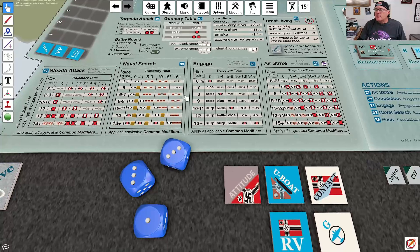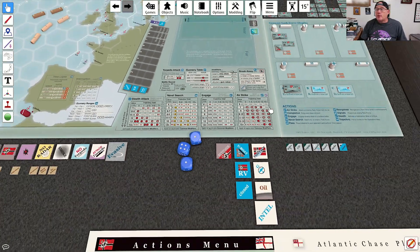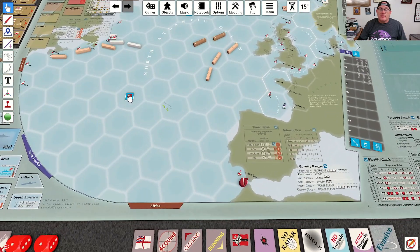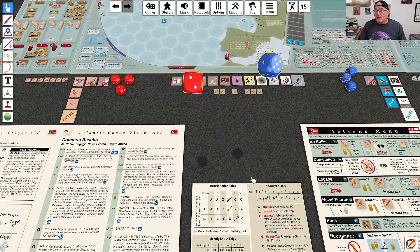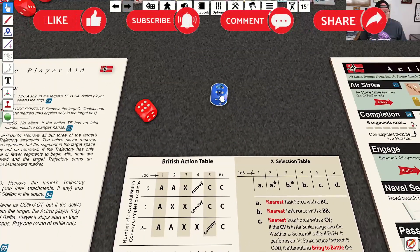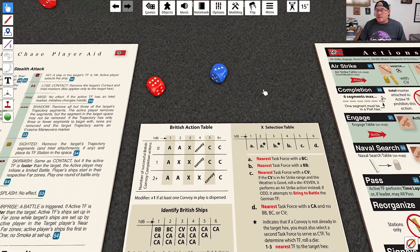That's on this column right here and we get a seven — which is a contact marker and a hit if we were slow, which we are not. So the biggest result is that I get a contact marker, which is not a good thing, especially if the British maintain the initiative and launch another airstrike. They do maintain the initiative. Rolling for the next British action, a three — an intercept result.